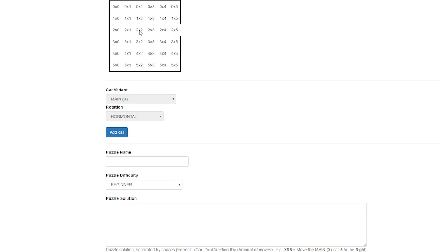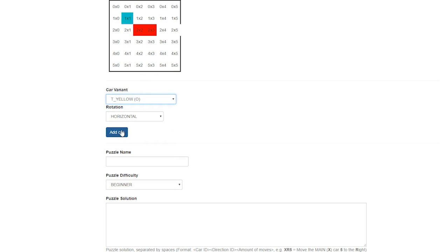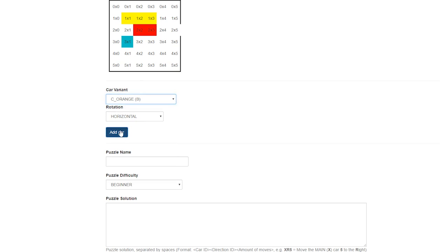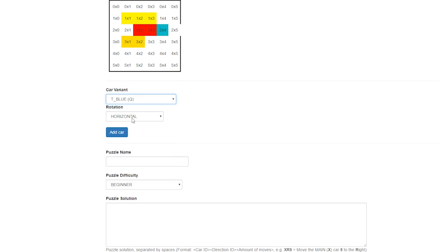To start with, select a 2x2 cell — this is going to be where our main car is. Click add car and it will pop in there. We can then start adding other cars. Let's put in a yellow lorry which will be three long, as cars are only two long. You can add as many as you want — obviously the more you add the harder it will be.